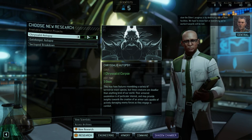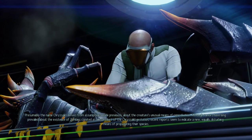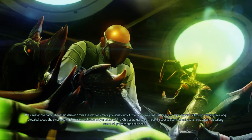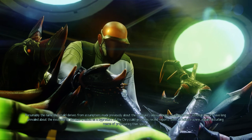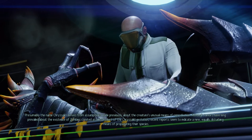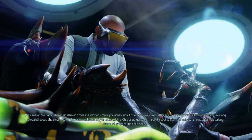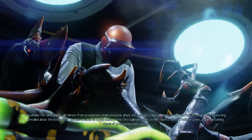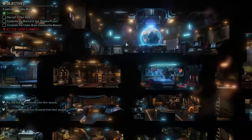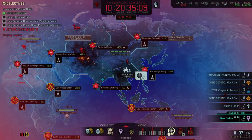The only way to slow the Elders' progress is by destroying one of their facilities — we have to move fast or everything we've worked towards will be lost. Our research was a success, Commander. Presumably the name chrysalid derives from assumptions about the creature's unusual means of reproduction. Recent reports seem to indicate a new, equally disturbing means of propagating their species. We could bring him into the shadow chamber eventually.